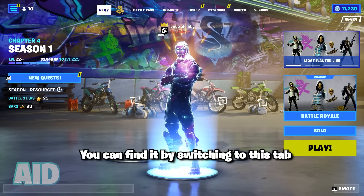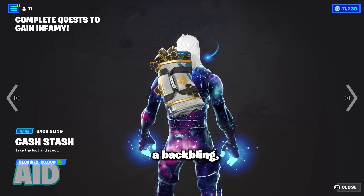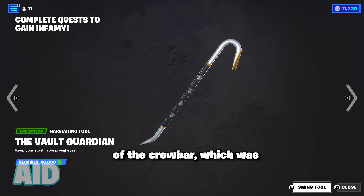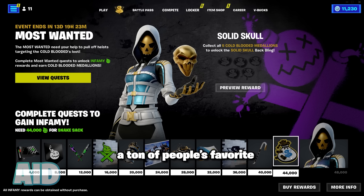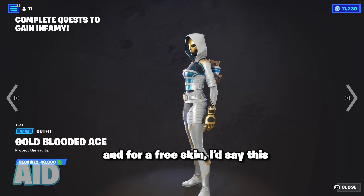You can find it by switching to this tab from the main lobby, and we got 12 whole rewards ranging from a wrap, a back bling, even a glider, and two pickaxes — including a reskin of the crowbar, which was a ton of people's favorite back in the day. The final reward is the Gold Blooded Ace, and for a free skin I'd say this is pretty sick.